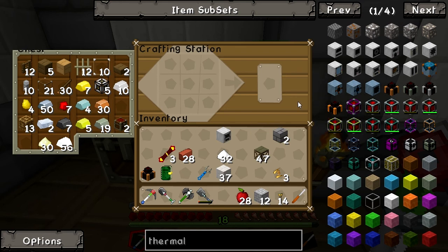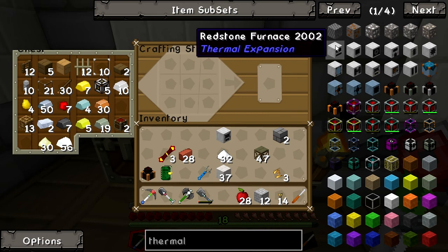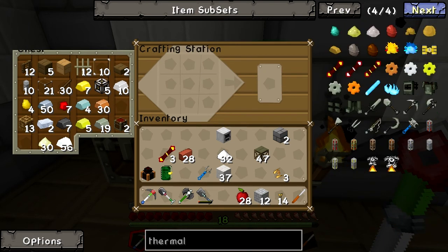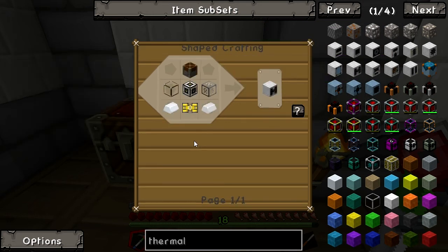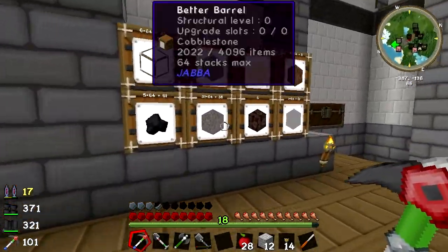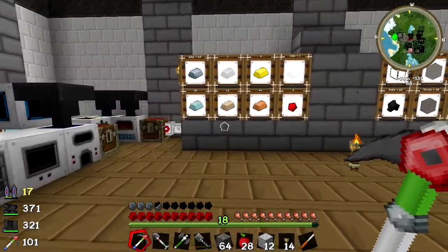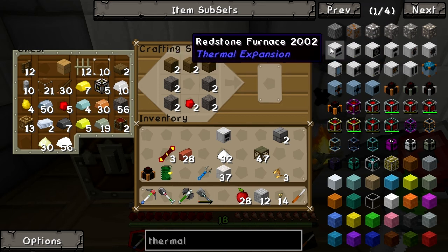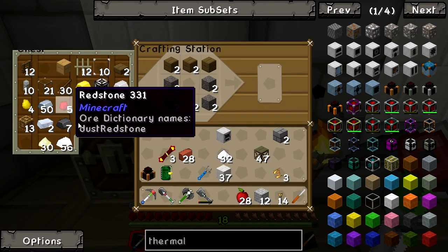I'm going to need redstone furnaces and igneous extruders — I want a couple of igneous extruders. They are a pneumatic servo, of course, because they do not take energy. I have completely got the wrong stuff for those things — I thought I was so sorted. I never am completely. Hmm, I can see something else which I'm probably going to fall short of in a minute. Doesn't the pulverizer also require a piston? So I'm going to want three of these.